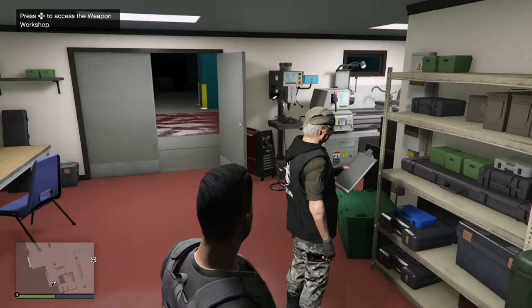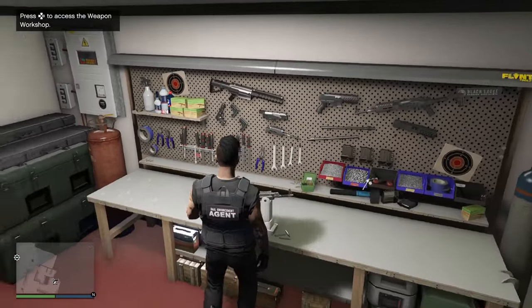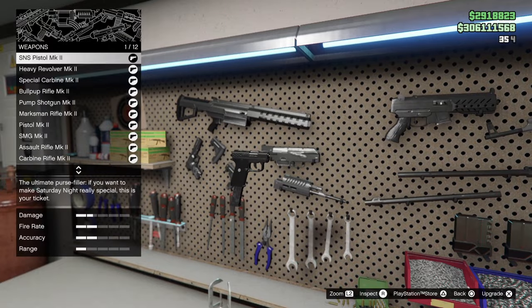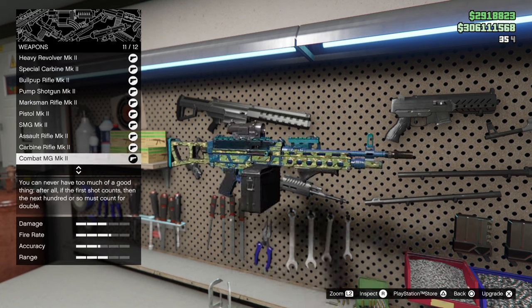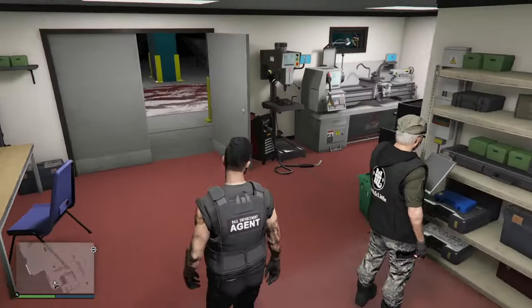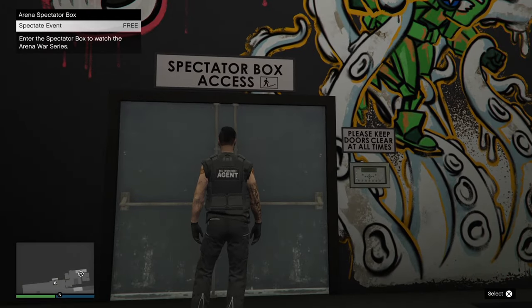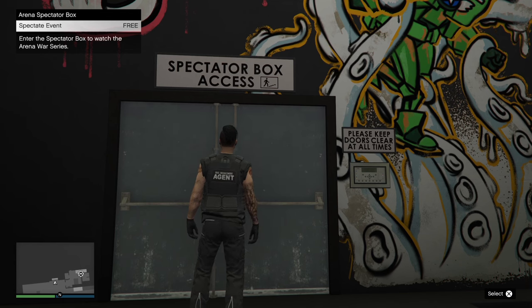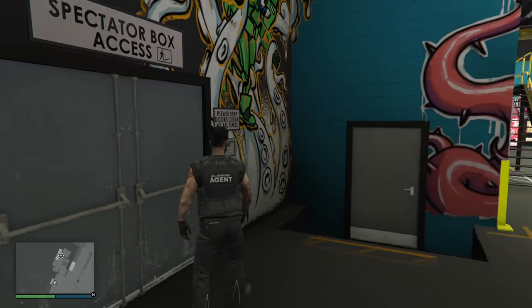Over here is a weapons workshop with the weapons mechanic. You can come here and upgrade all your weapons to Mark II variants, same as you would in other weapons workshops. Over here is access to the spectator box — it is free to use and you can spectate others doing the Arena Wars series. I'll talk about why you might want to do that in just a moment.